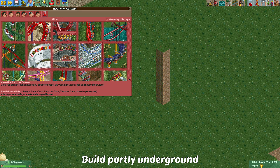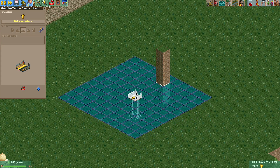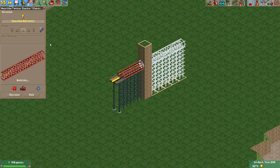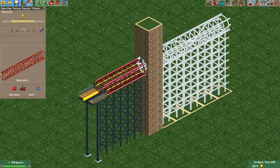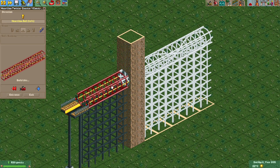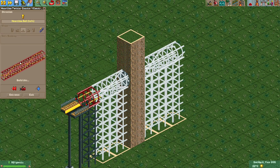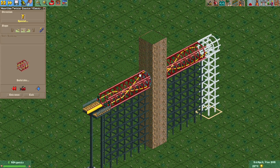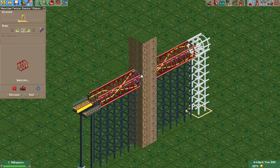Another change is that you are now able to build one element partially underground — that's for the Hardline Twister corkscrew. Normally if you wanted to build an element underground it had to be fully underground, but now just for this element you're able to build it partly through a tunnel. In the future this may be added for more elements which have the proper drawing code, but for now it's only for this Hardline roll.